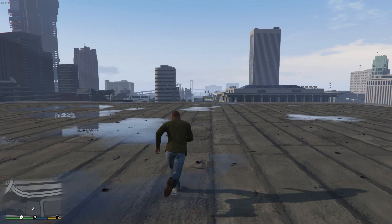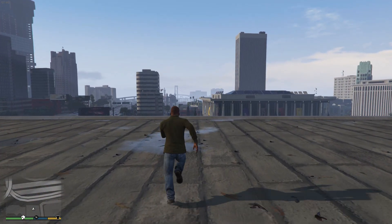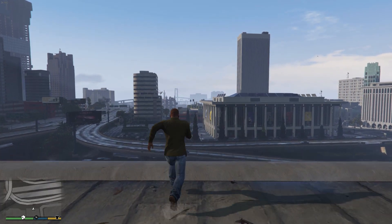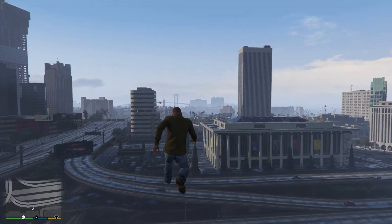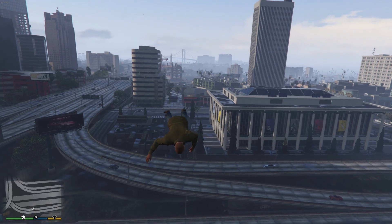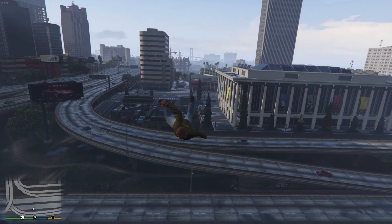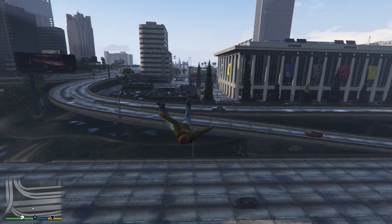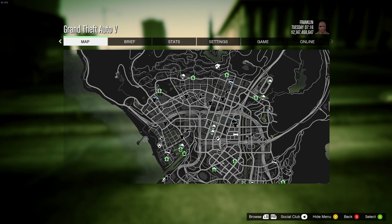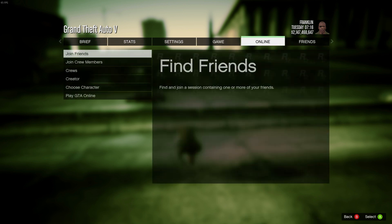Once you're up there, this is where it gets a little tricky. You're going to sprint-jump and then hit B or Circle to ragdoll all at the same time. Your character will jump, go into the ragdoll animation, and start falling toward the ground. Right before he hits the ground — about a foot or less — you want to hit pause or the start button, which will bring up the start menu.